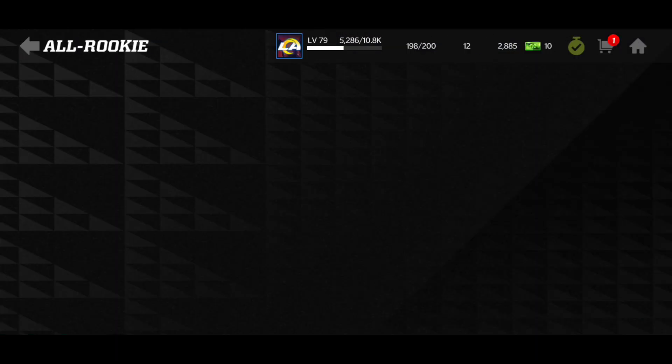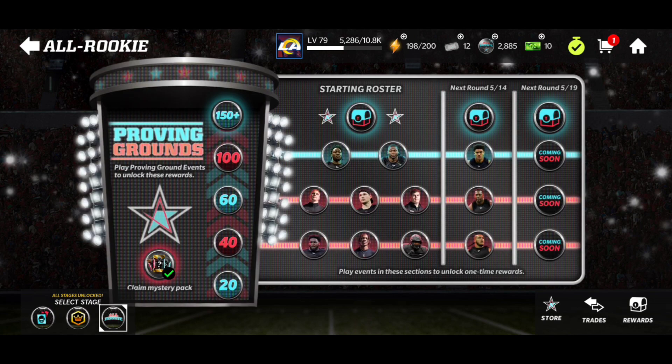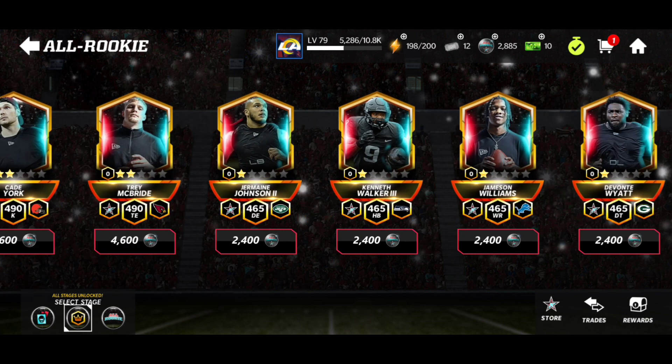Welcome back — the second drop for All Rookie has officially come into the game and I can get a free All Rookie player, which is really nice. I'm going to get one of the cheaper ones obviously because I only have 2885 all rookie coins, so I'm going to be spending 2400 all rookie coins for the DN Jermaine Johnson II. I also have 100 iconic coins.